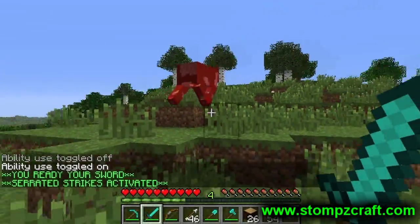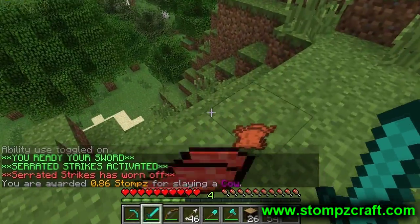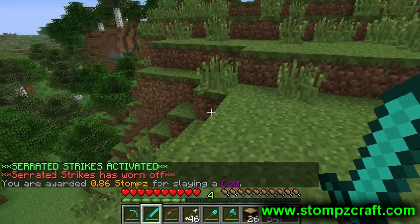In this last video clip, I use the Serrated Strikes ability on a cow, which will, after one hit, inflict damage on the cow until it ultimately dies.